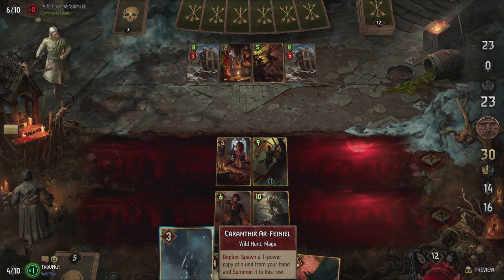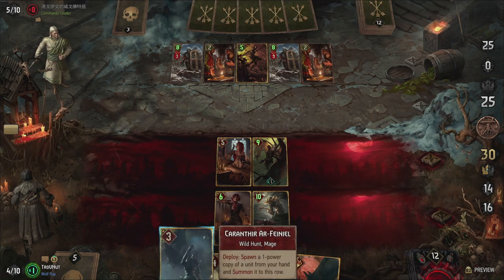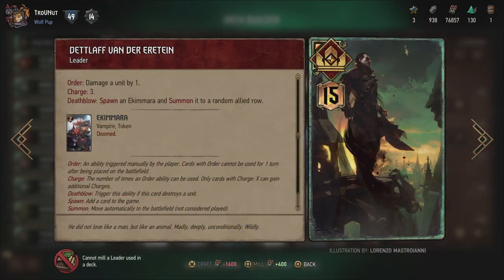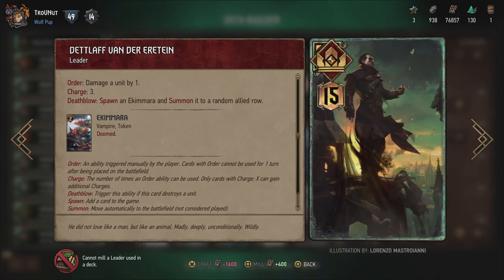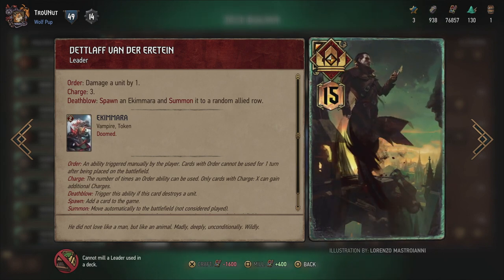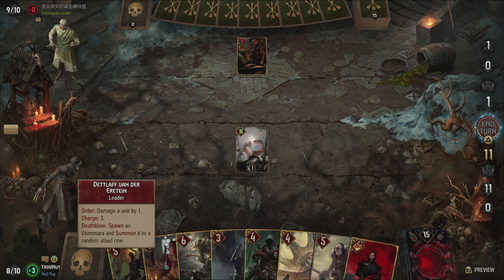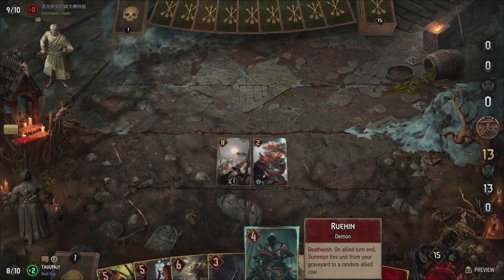Instead of just talking about the new leaders, I want to talk about some cool new deck ideas combining a lot of the new cards with a new leader in every episode of this show. I always try to put an overall theme to each deck I compose, and today's deck is no exception — today we'll talk about the Undying Monster deck. Since Detlaf is the poster child of the new expansion, it suited us to start with him as the base of this first deck. His leader ability allows you to deal 1 damage to any unit on the field, and if you kill it — on death blow — you get a Bristling True Power Akimara on your side of the field.